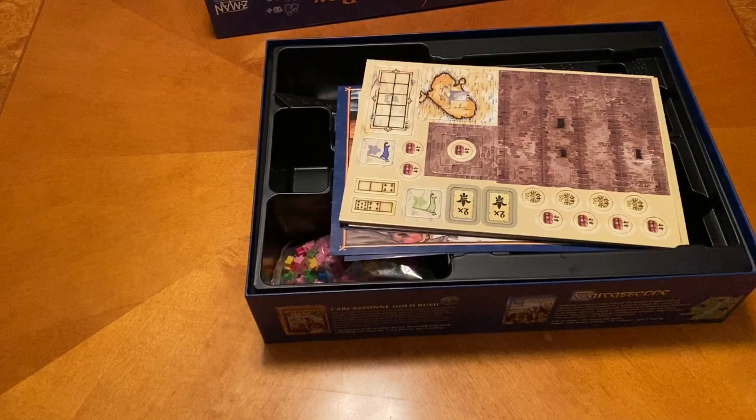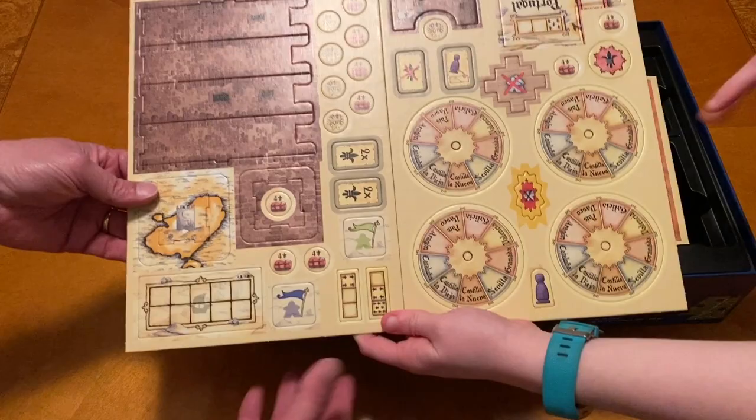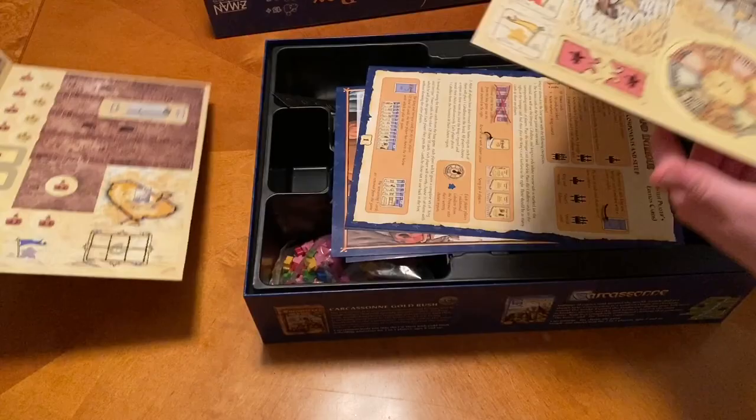Castillo de Vega. Don Diego de la Vega — he's Zorro. We got some punch outs, and these are really thick cardboard pieces. Little wheels, because you're going to choose which area you're going to go to. And on the back I can see boats and peoples.